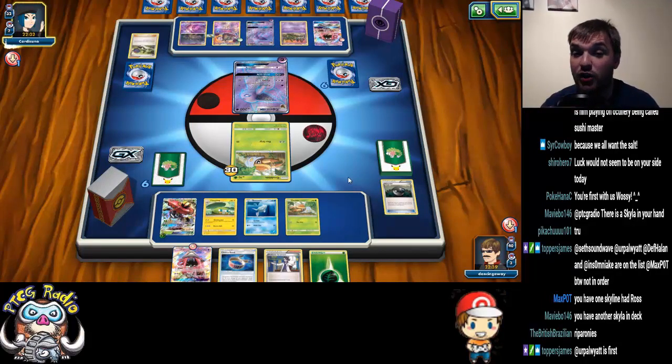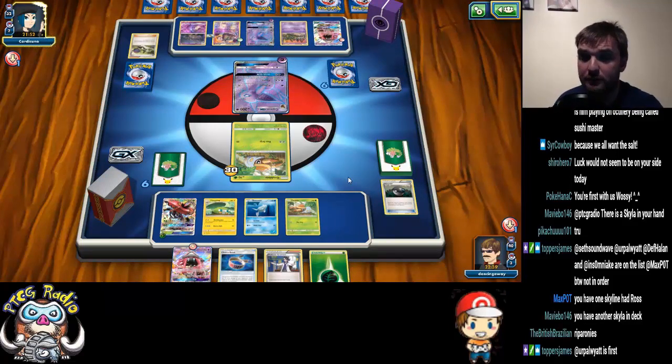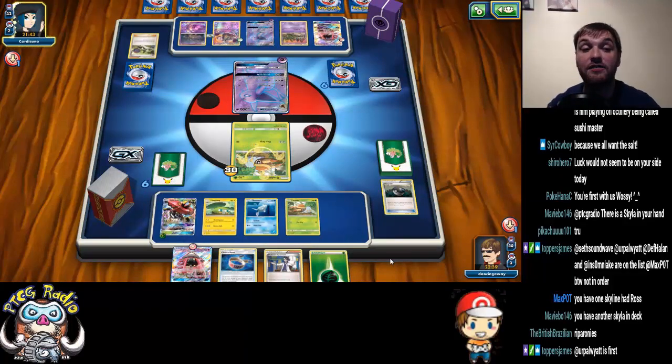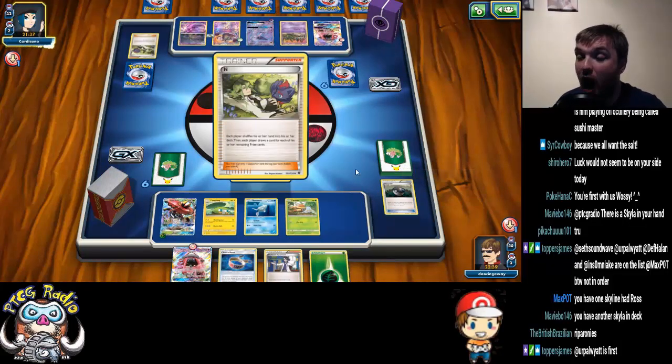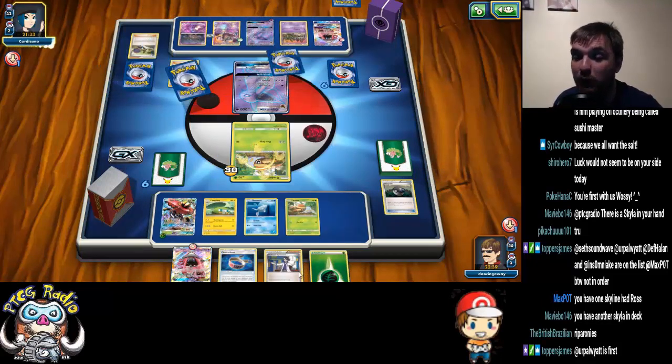If we can draw into either a Vika Vault, a Float Stone, a Field Blower, or an Ultra Ball, we're good. Because as long as we can get Vika Vault and Field Blower, we're fine. I can use the Lele to grab a Skylar to get either the Field Blower or the Ultra Ball, but I can't use it to get both. I like N here. That was not a terribly useful hand — something better.